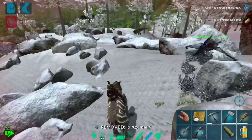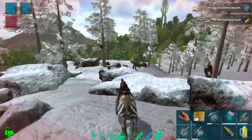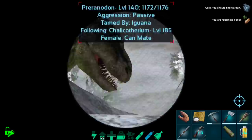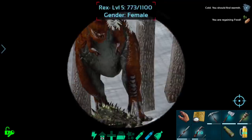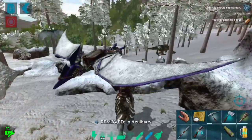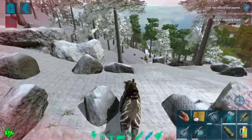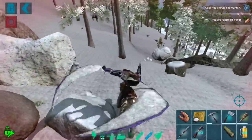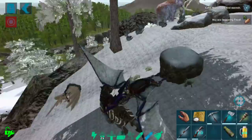I have not yet seen a blueprint for a better Chali saddle in this game — I would have really liked to, but I've just not seen one as of yet. We could probably take down that Rex — I don't know if we could take down the male Rex, but we could take down the female Rex. I am a little bit worried though, because we are still low health. Maybe we won't do that.